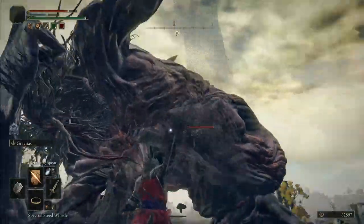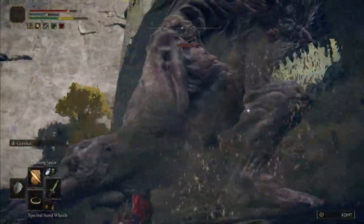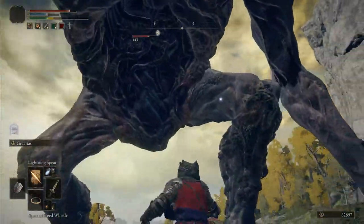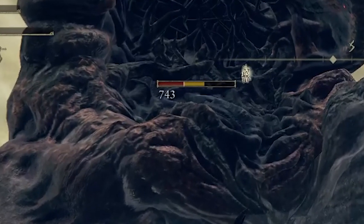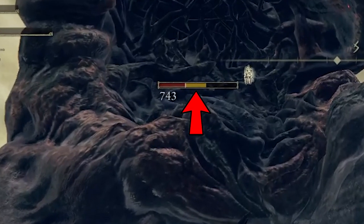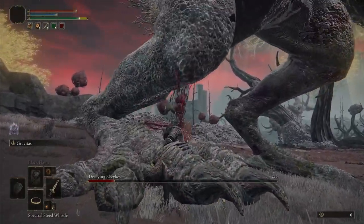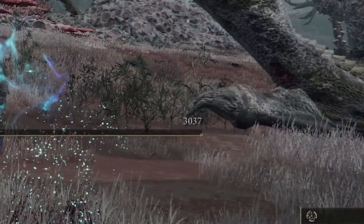To quickly summarize what blood loss is: you attack the enemy and with each hit you'll apply a little bit of bleed onto them. Think blast weapons in Monster Hunter. When you reach a certain threshold, you'll see a giant blood explosion on the enemy and a massive amount of the enemy's health will disappear. This amount of health seems to be a percentage of the enemy's max HP, as tankier enemies take greater numbers of damage when the blood explosion procs.